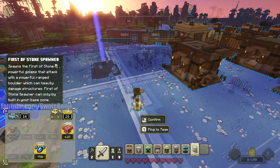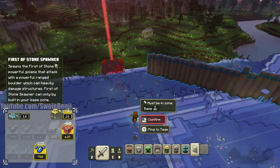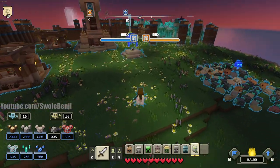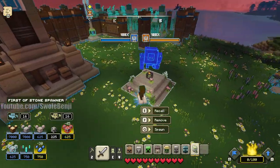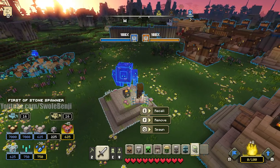You can't build this thing at the enemy base. You can't just go build one behind some tree line, spawn a bunch, and kill your opponents. You have to build these at your base. And then once you have the spawner down, it's going to take 8 supply, 45 redstone, and 30 lapis.